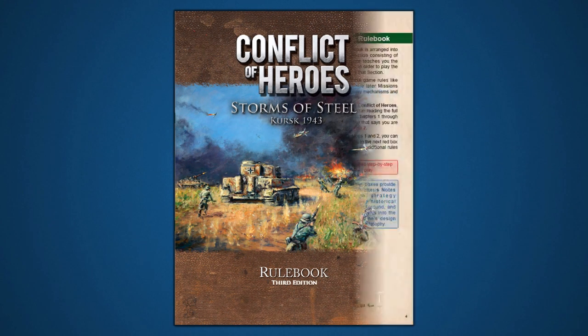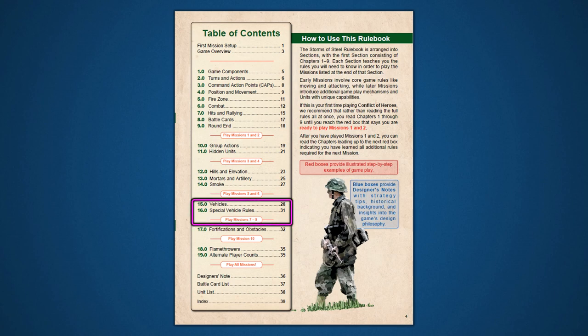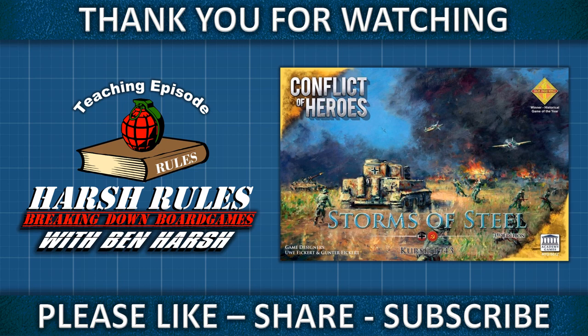With the rules covered in this tutorial, you are now ready to play missions 7, 8, and 9. In the final episode of this series, we will finish the last set of rules covering fortifications, obstacles, and flamethrowers. Once you've mastered the missions covered in this video, check back to the Harsh Rules channel for the final tutorial. If you found this video helpful, please give me a like and share with your friends. Hit the bell icon for notifications, and as always, this has been Harsh for Harsh Rules. Thank you so much for watching.